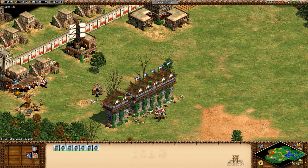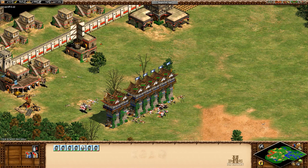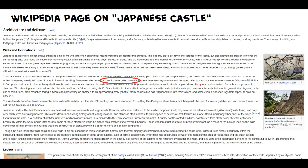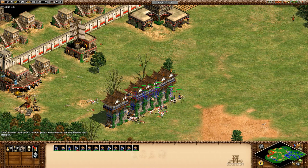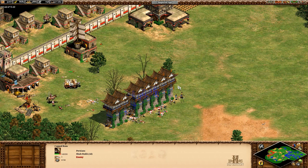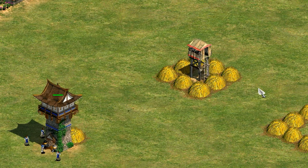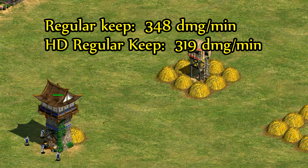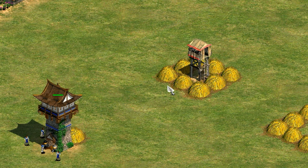Now let's put them together and examine the awesomeness that is the Japanese tower with Yasuma and arrow slits. Funny enough, Yasuma actually means 'arrow slits,' so Japanese towers just have a lot of them. Comparing to the generic post-imperial keep without arrow slits: a regular keep in the expansions does 348 damage per minute to an outpost with no pierce armor — in HD that would have been 319 because towers after the watchtower have one more attack.